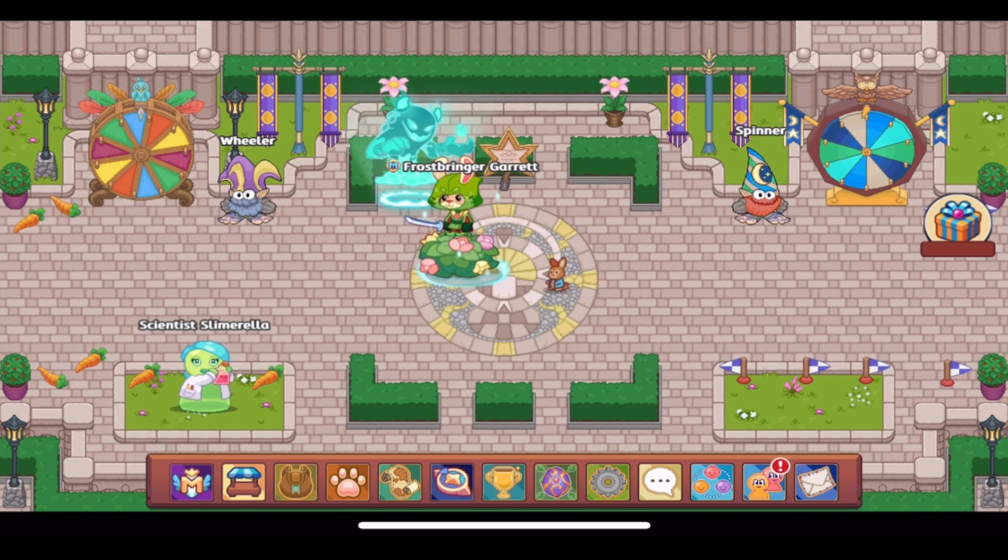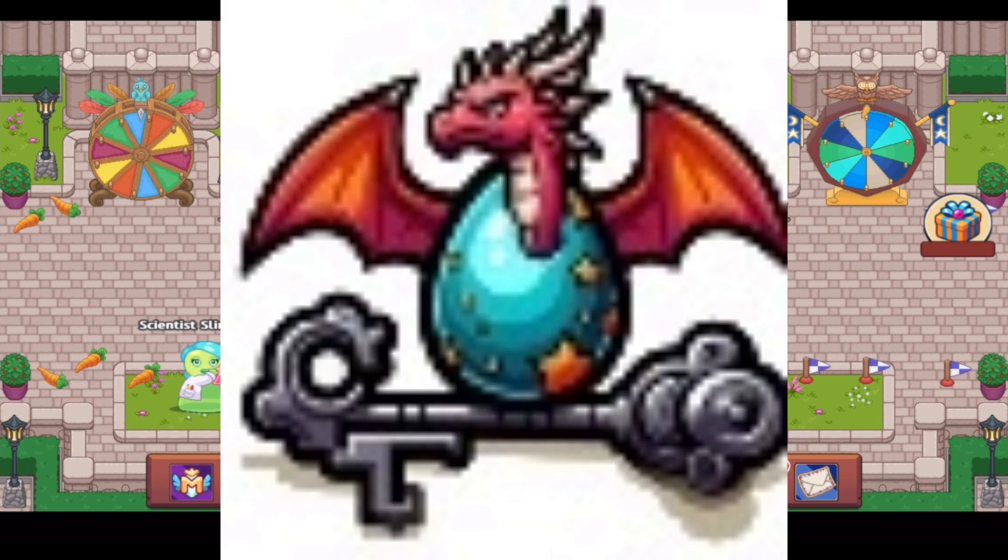The image we have here is, as far as I know, the only thing that has been found so far. It is a small red dragon that is hatching out of a blue egg, and that is sitting on top of a key. So maybe this whole thing might be a key. What is really strange about this is that it definitely does not look like Prodigy's current art style.